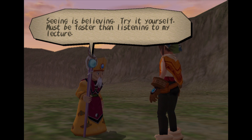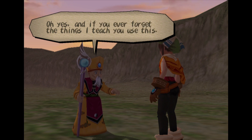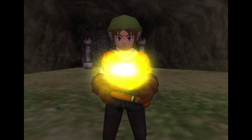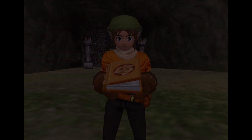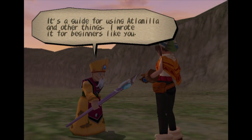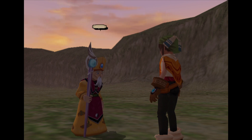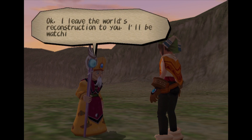This may get a bit technical. If you wanted to place buildings, press the select button while walking and go to edit mode. Press the select button again to return to walking mode. In edit mode, you can reassemble buildings that have fallen apart and place them on the ground. Seeing is believing — try it yourself. Must be faster than listening to my lecture. Agreed. Oh yes, and if you ever forget the things I teach you, use this — it's a book. The manual. It's a guide for using Atla Mia. It's like an Ikea guide for building a desk. Manual can be selected from the main menu. Read it really carefully. I leave the world's reconstruction to you. I'll be watching. Ha ha ha ha ha. So long.